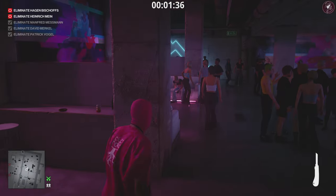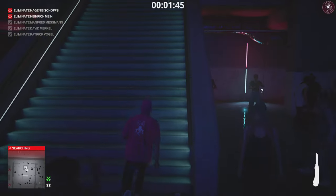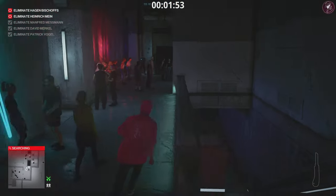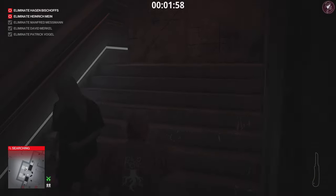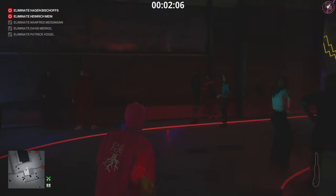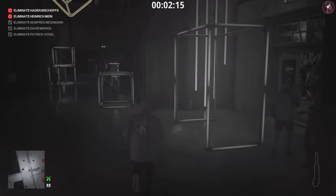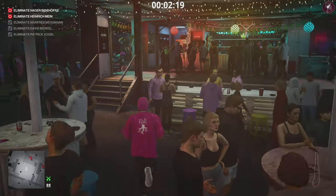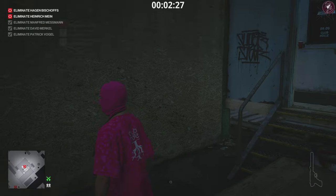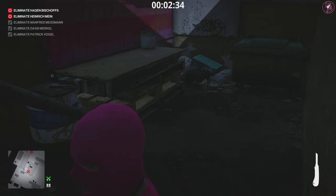Now head upstairs all the way up towards the juice bar for the fourth target — it's a bit of a trek. Be careful of the enforcer that's bagging a body nearby; he's one of the main enforcers from the main mission. Get behind the bar, down in the staff-only area, and throw a coin in the middle to distract the target into the area. Take him out with the hobby knife and dump him in the nearby crate.